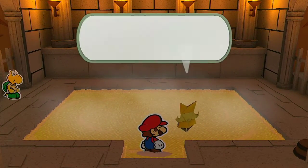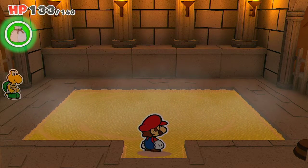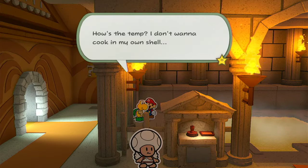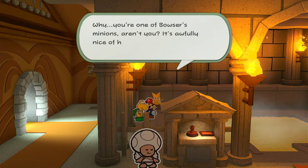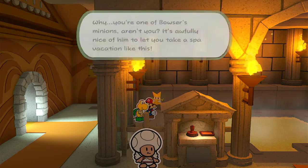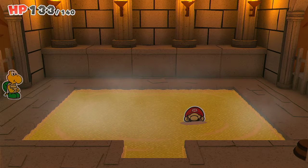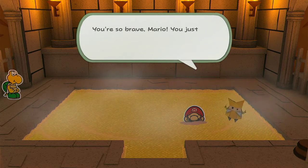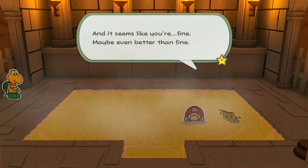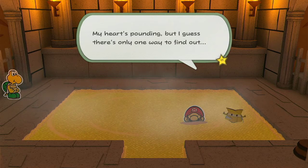But first there's a Koopa over there I want to talk to. It sure looks hot — do you think this is one of the hot springs? It doesn't look very springy. What do you have to say? I don't want to cook in my own shell. You're one of Bowser's minions, aren't you? It's awfully nice of him to let you take a spa vacation like this. Definitely, dude — Bowser's mean. Very relaxing. You're so brave, Mario — you just jumped right in with no regard for your own crispiness. And it seems like you're fine, maybe even better than fine. But what will happen to me? Will I get soggy? My heart's pounding, but I guess there's only one way to find out.